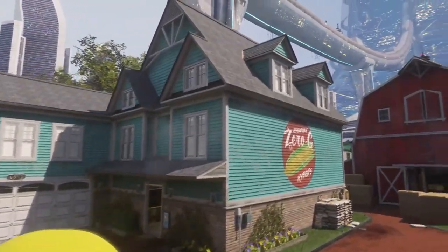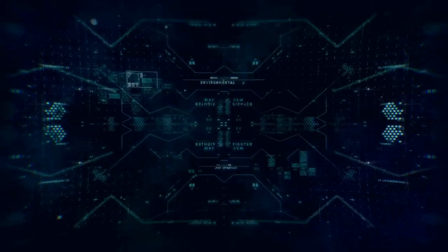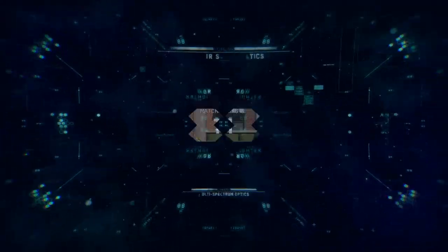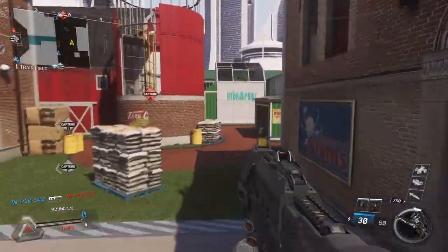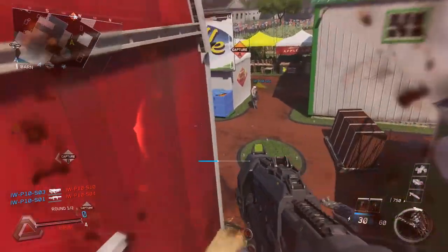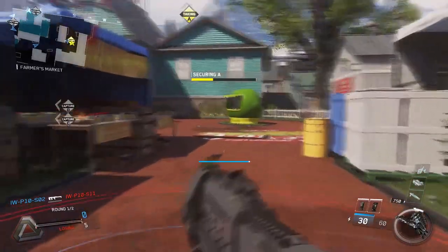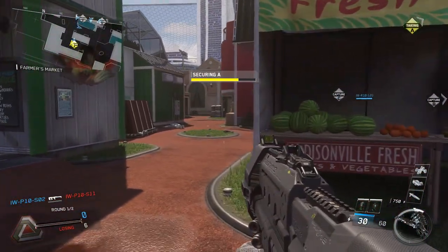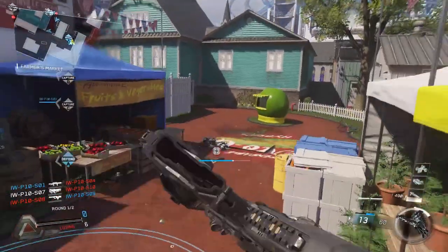There is an interesting in-menu option — I don't know if this will be final — that allows you to toggle sprint-reload canceling on and off. A lot of older COD players will reload and then sprint as soon as bullets are in the magazine, even though the animation isn't done, because it cancels the reload and you can shoot right away. If you like it you can have it on; if it's confusing, you can turn it off, which is really nice.